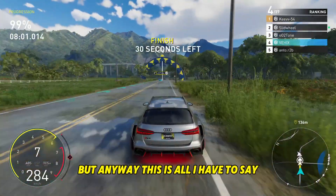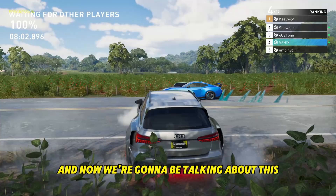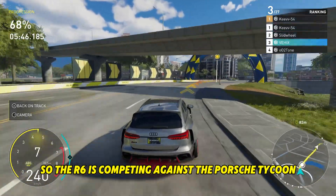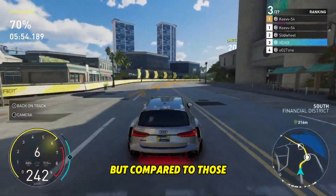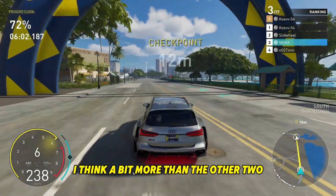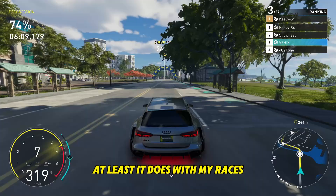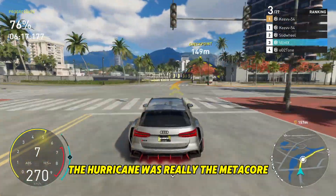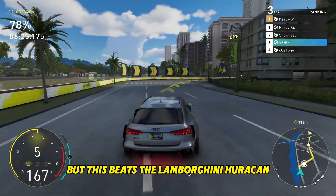Now let's talk about the RS6 competing against other cars. It competes against the Porsche Taycan, the Lamborghini Huracán LP610, and maybe some other cars. Compared to those, the RS6's speed is a bit higher, and in one-on-ones at the end of races it beats the Huracán — at least it does in my races. The Huracán was really the meta car for quite some time and I used it up until two weeks ago when I switched to the RS6.